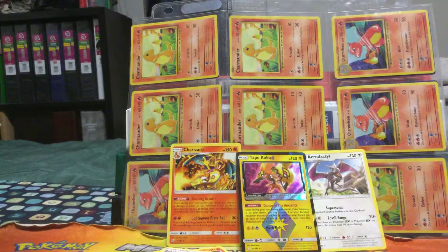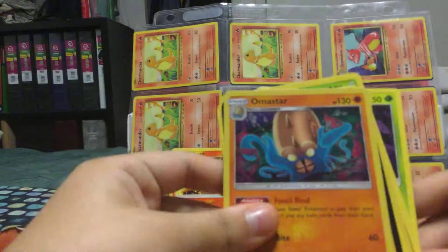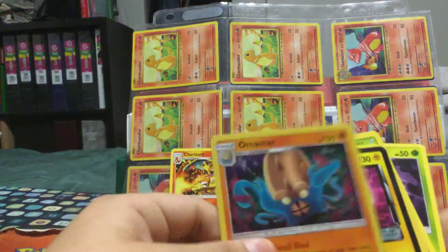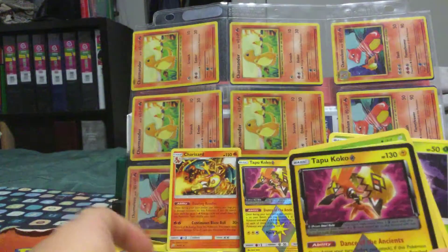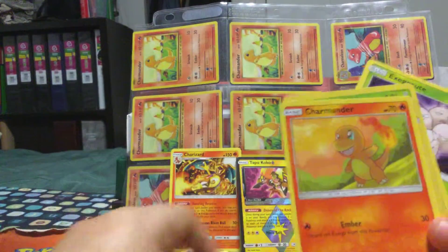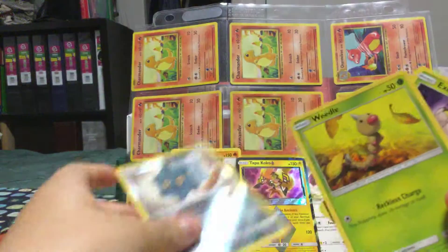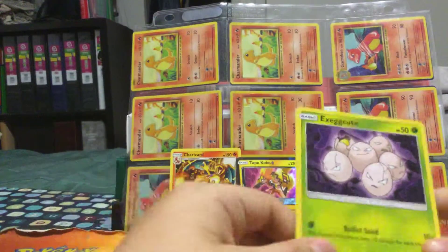Oh my — it's a holo! I don't know if you can see that but it's a holo. Another one — Charmander, Bronzor, Weedle, Exeggcute.